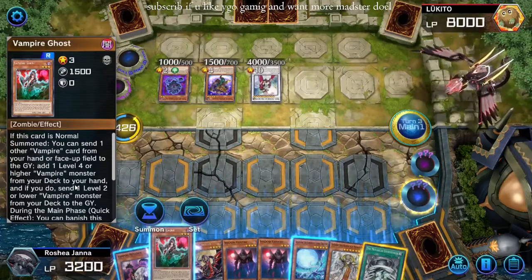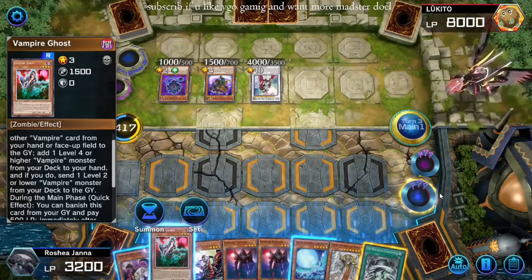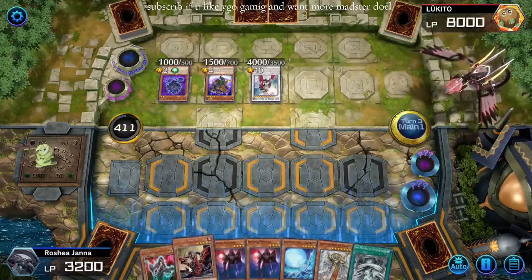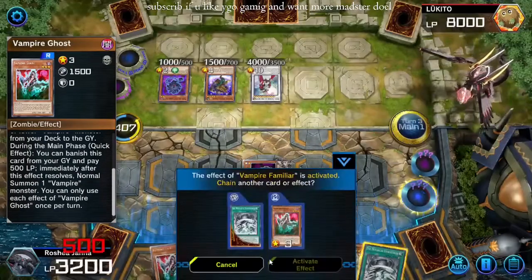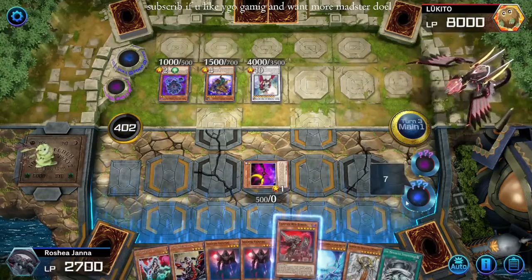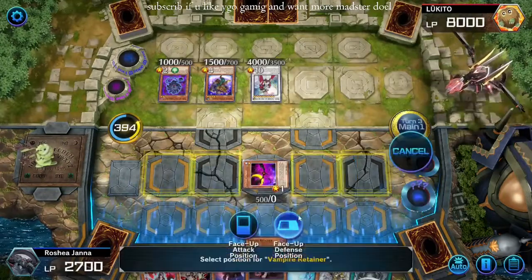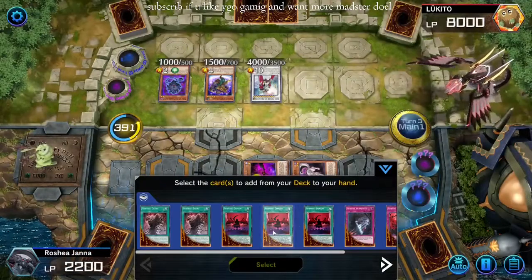I haven't actually played much with Vampire Ghost, so I can send the Retainer — let's not do that right now. Let's Familiar here, pitching the Retainer. This guy is once per turn, of course. So I can't get multiple extra normals with Ghosts. We will add a Red Baron here. Let's Retainer — let's pitch the extra Shadow Vamp, special him. Getting low on life points but this is okay, still got enough for sure. Add the Domain.